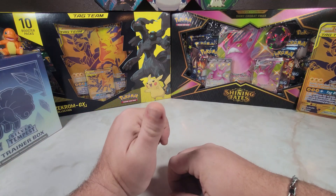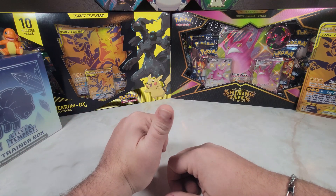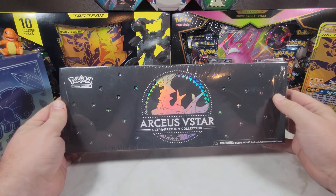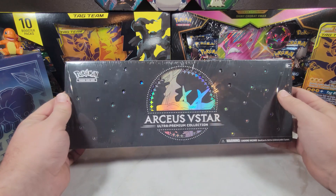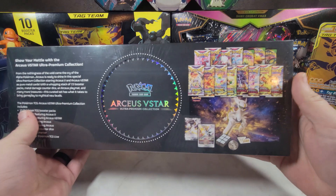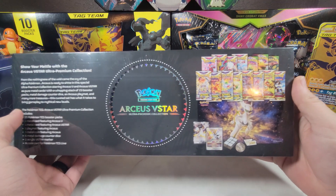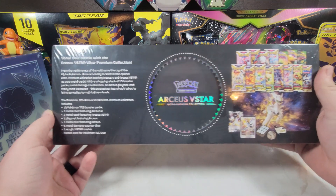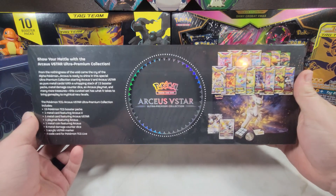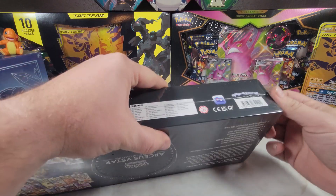What is going on fellow trainers? My name is Griff. Thank you for joining me for another episode. I have a special item to open today. I'm going to be opening up this Arceus V-Star Ultra Premium Collection Set. I know all of y'all are probably seeing a bunch of these, but it comes with 15 packs and some of the other goodies and a play mat. So I am looking forward to see what we get out of it. So let's jump right into it.